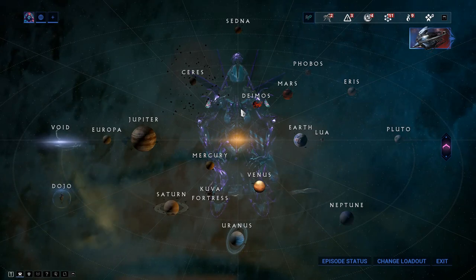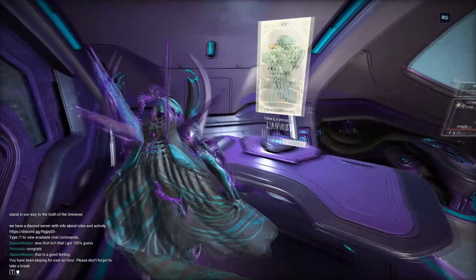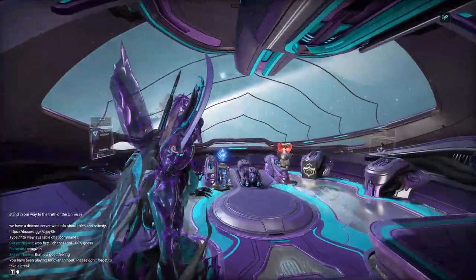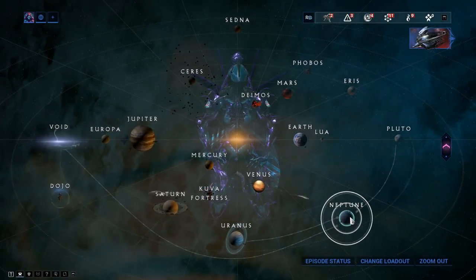Limbo: his parts, blueprint, and everything are gained by doing the Limbo Theorem quest, which you can get pretty easily. Loki's parts come from killing the Hyena Pack on Neptune.